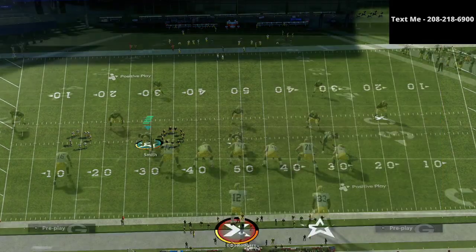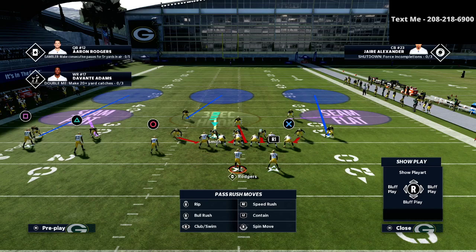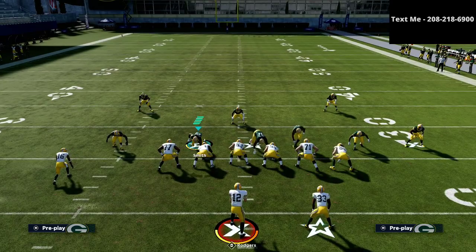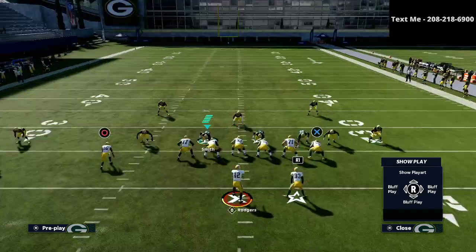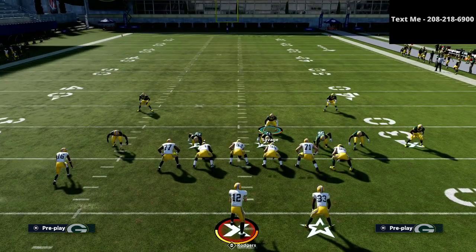The play we're going over in today's video is the Mike Blitz 3. As you can see, this is what the play looks like pre-snap. All we're going to do to set this up is shift our D-line to the right and crash our D-line out. Then we grab our user and bring him right here into this little spot, just like so.